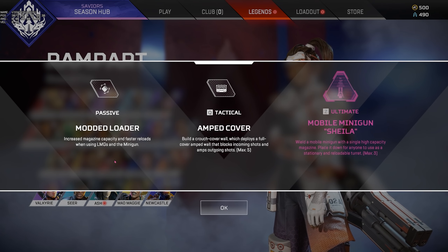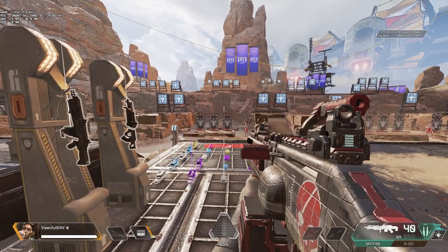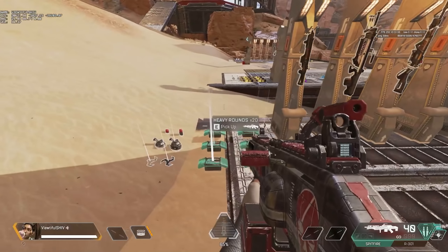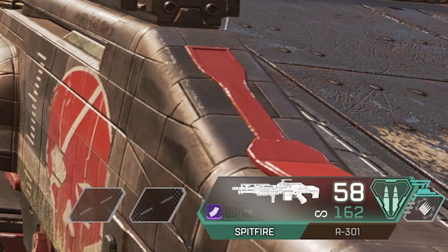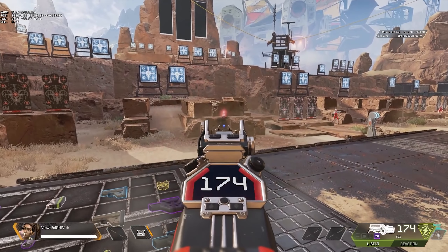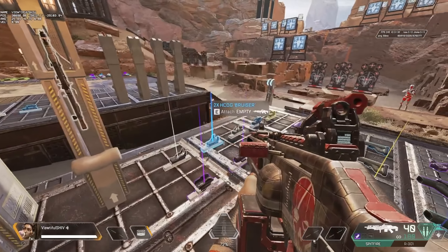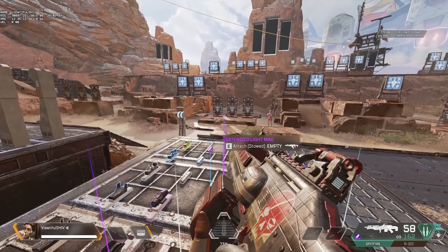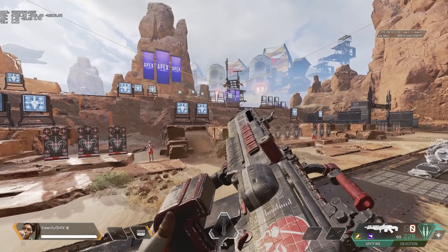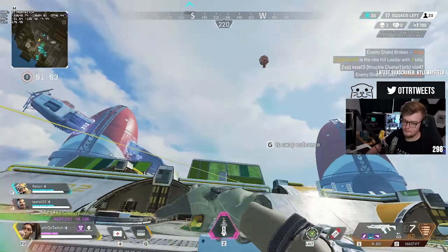So how does her kit work? Rampart's passive Modded Loader gives Rampart increased magazine capacity and a faster reload when using LMGs and Sheila, as well as higher heat capacity and faster recharges when she's using energy weapons like the L-Star. Specifically, you reload 25% faster and your magazine size is increased by 15%. This stacks with the ammo increase of magazine attachments and the reload time decreases from standard stocks. Even better, this stacks with the splatter rounds which you get from crafted weapons on big mod, giving you lightning speed reloads.